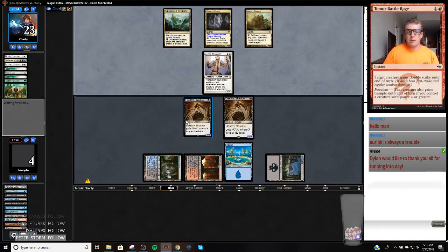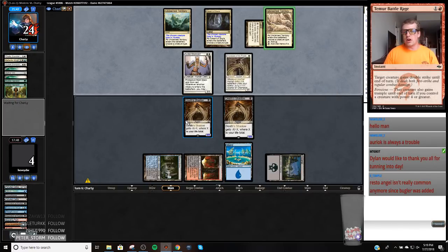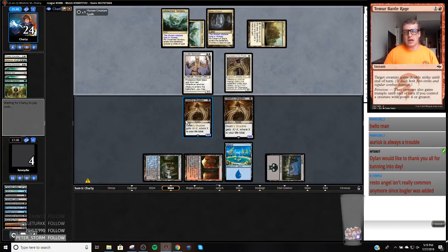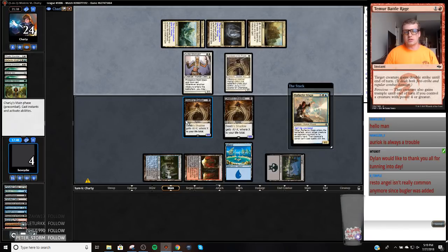Are we willing to bet we're about to get Reflector Mage here? That makes sense. I was just trying to think of cards that it would make sense for them to have. They either have Stone Nothing — in which case I can beat that — or they have Reflector Mage or Resto. So here's the Reflector Mage.